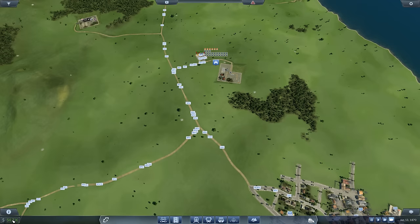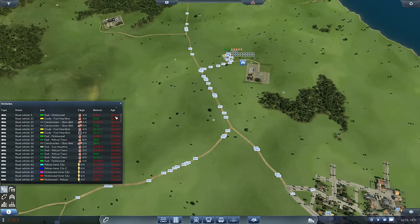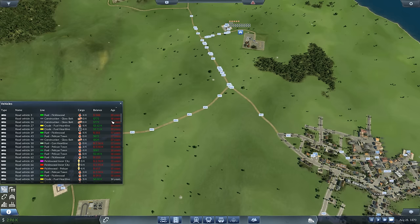We may eventually get down to zero because we can't replace everything at once. Open the vehicle tab and sort by age - everything beyond service life shows in red. Even now that we've replaced many, we still have a ways to go replacing the entire fleet. But as upgraded vehicles come online and go back into service, they'll make more money: higher capacity, getting there faster. In the long run our income will rise.